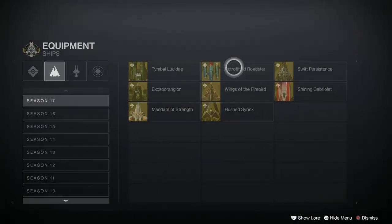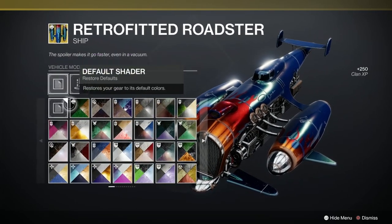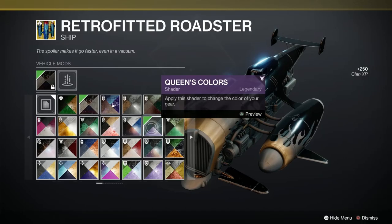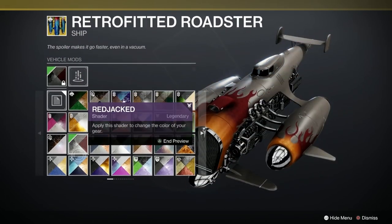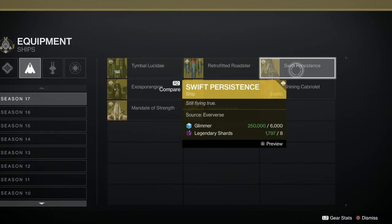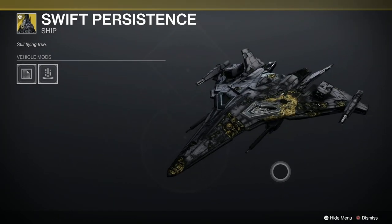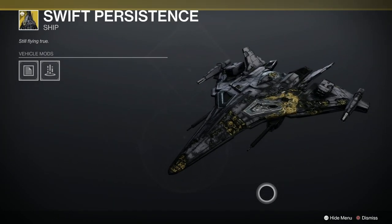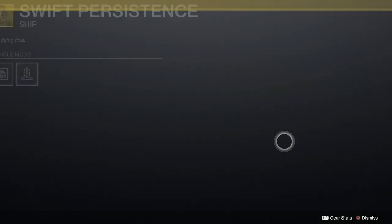The Retrofitted Roadster - this is Eververse. This goes with the ghost and it looks like something out of Wacky Races, it's completely brilliant. I love the flames. The Swift Persistence - another Eververse ship here. It's a buffed one from Season of Opulence. Isn't it very attractive? Yes, I like that, that's good.